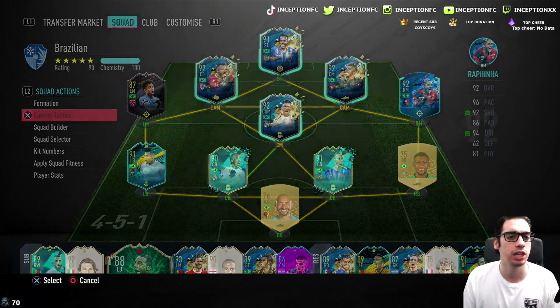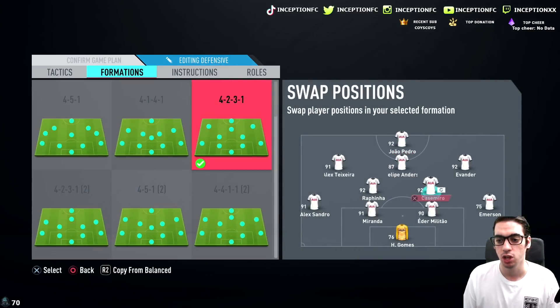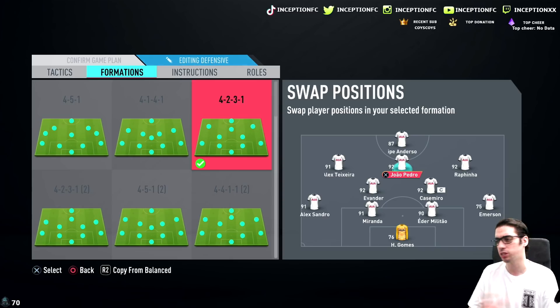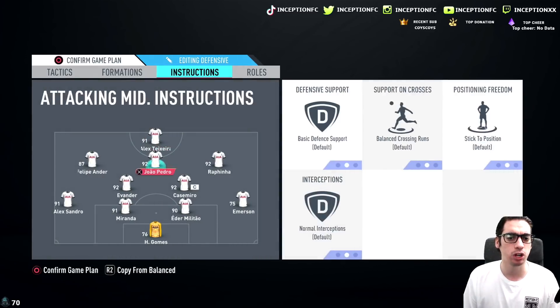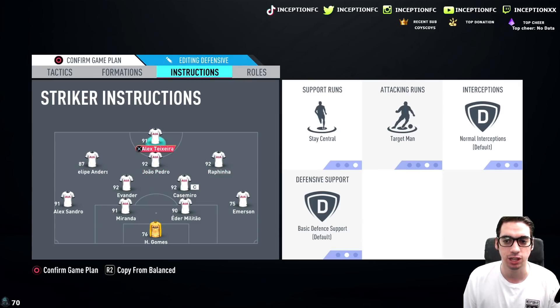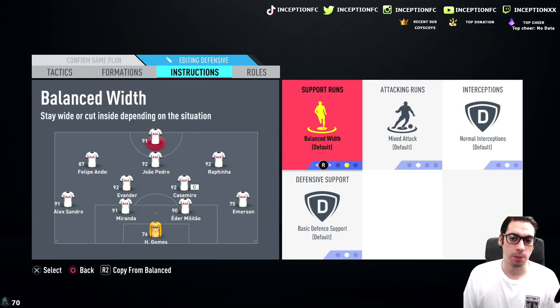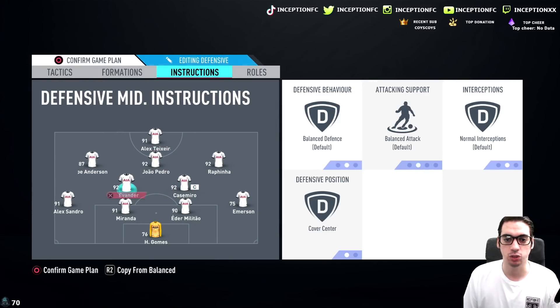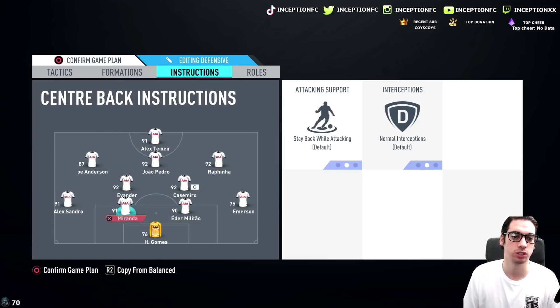The way that we will be lined up in-game with the Brazilian squad will be looking like this. We'll be using the 4-2-3-1 tactics with Casemiro and Evander playing in the CDM positions, and we'll be using Rafinha in the right attacking position, because I want to see if he does those cut inside runs. I really like when my players do those cut inside runs to utilize empty space properly. We're going to keep instructions all on balanced with Texera. Movement with stay central is quite solid, and we'll keep Evander also on stay back while attacking, with the fullbacks on stay back while attacking as well.